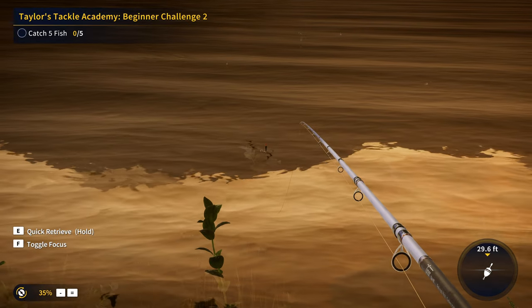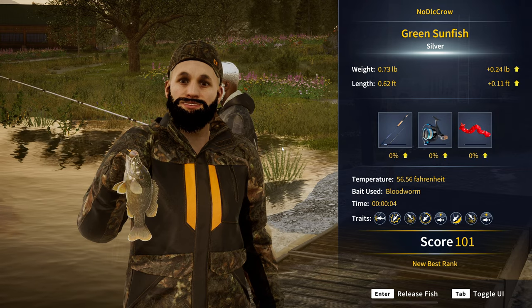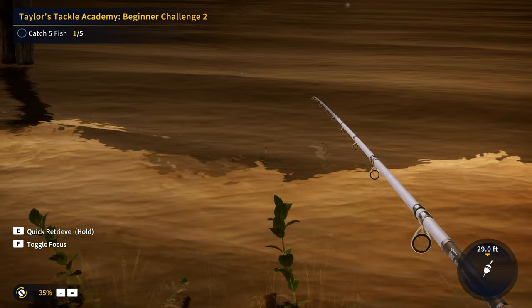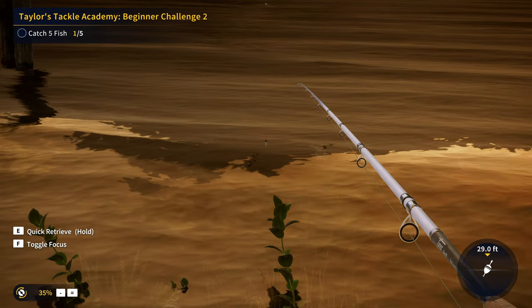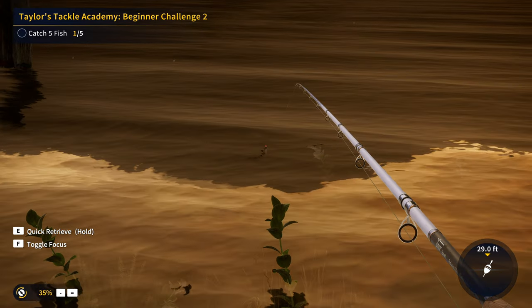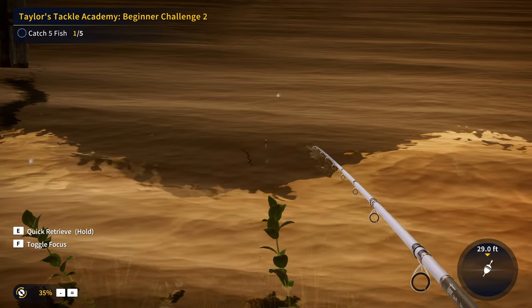We are back over here on the dock from the first Taylor's Tackle Academy mission. Let's see if we can get our five fish here pretty quickly — I got a feeling it's going to be faster than staying at that bridge. Fish number one, that appears to be a green sunfish and in fact I think it's actually a decent one — a nice little silver, 0.73, not a bad fish honestly. One thing you'll notice if you're a player of theHunter: Call of the Wild — you do not get nearly as many golds and diamonds in The Angler. A gold is considered a trophy fish here, so most fish you'll get will be mid-sized to small silvers and below.